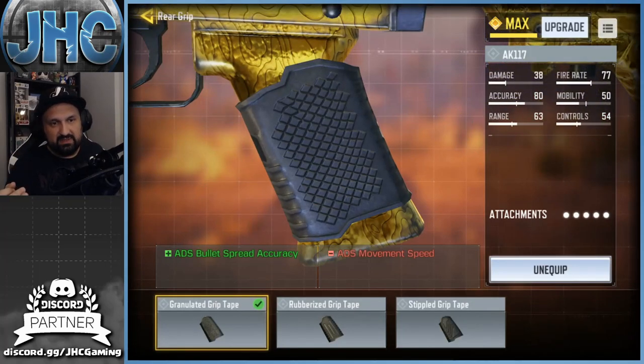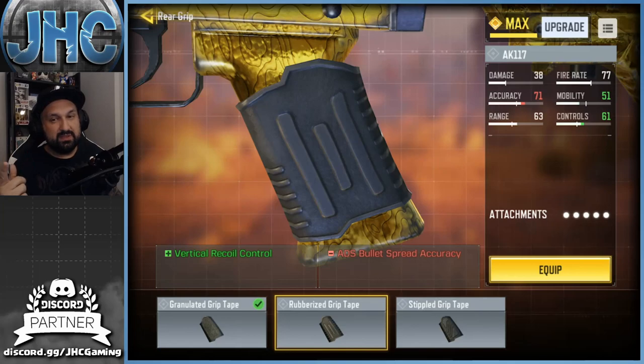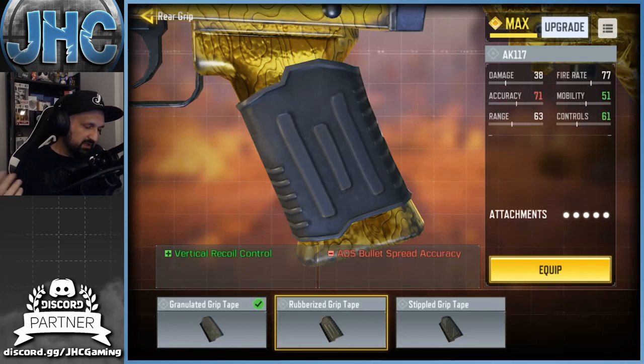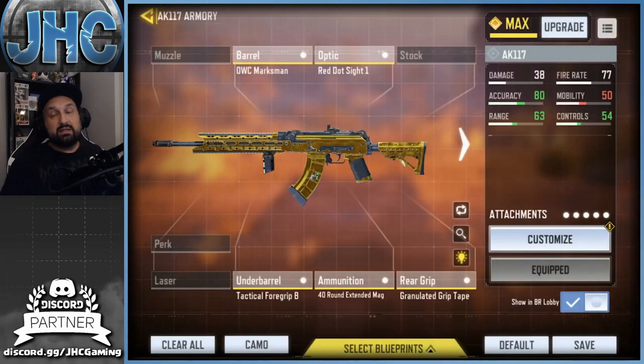For the rear grip, I'm using the Granulated Grip Tape. If you don't need super high accuracy, you could sacrifice some accuracy for more mobility and better control — you'll lose quite a bit of accuracy, so this is better for medium or close range. Better control, better ADS, but less accuracy. It won't make a huge difference if you're closer to your target, so you can adjust depending on your play style.